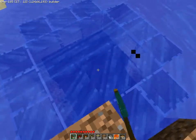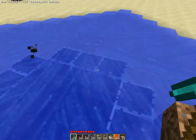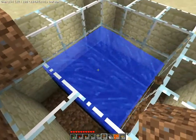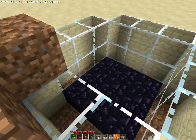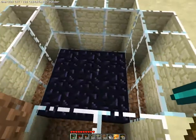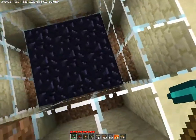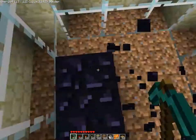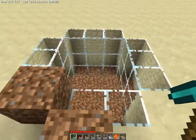So this was three deep. Now I can just remove the water and you'll see that — oh yeah, with instamine I don't get the drop, but normally, sorry about that, every obsidian block would be right here, so you just mine them. And that's it, that's how you efficiently mine obsidian.